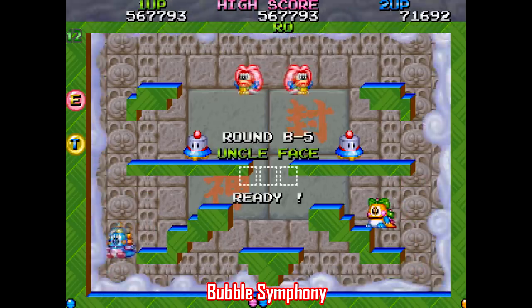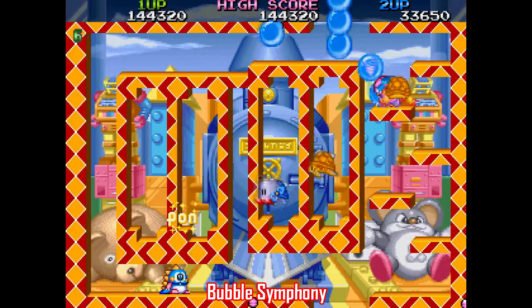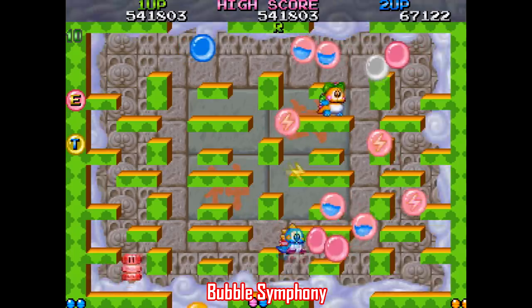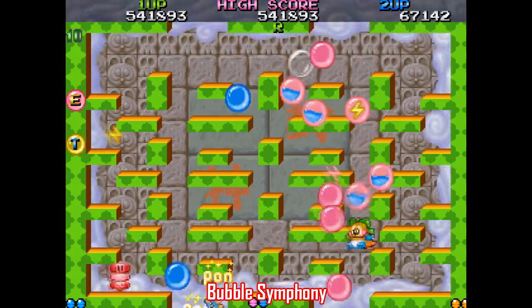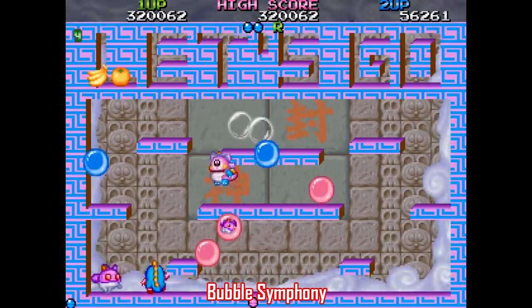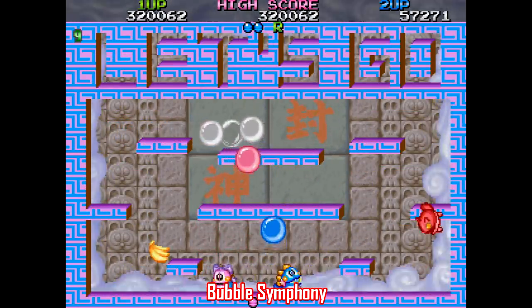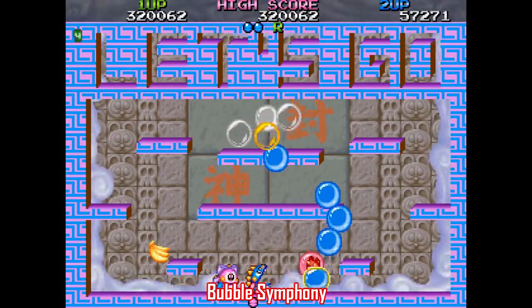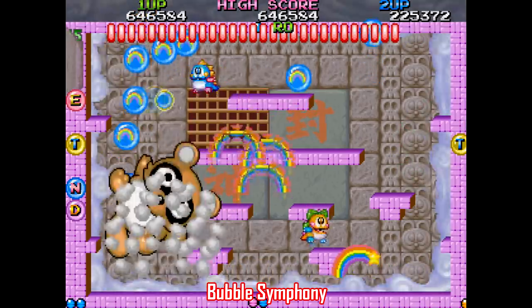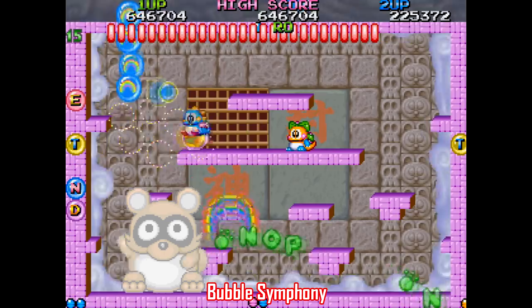Switching gears, here's Bubble Symphony, the continuation of the Bubble Bobble series. This one did get ports to Sega Saturn and a couple of compilations, but I still have to bring it up — not only because it's a great game, but because the final boss is named Hyperdrunk. Anyway, this is the familiar Bubble Bobble formula, but the structure is refreshingly different with branching paths that open up after you defeat a boss, and your bubble shot now has a charge to it. If you love Bubble Bobble, you'll love this game.